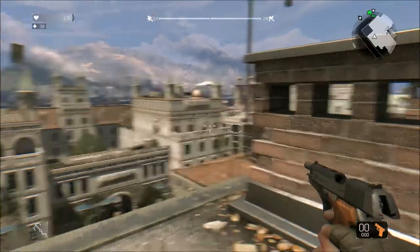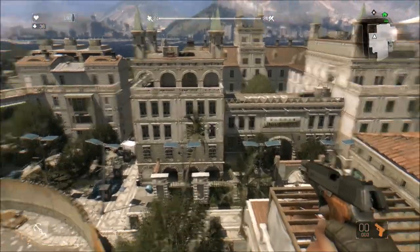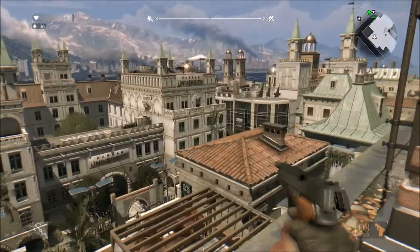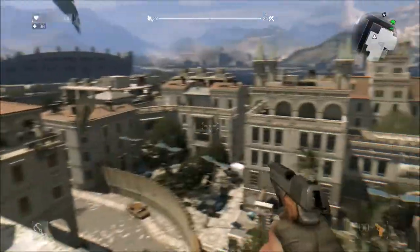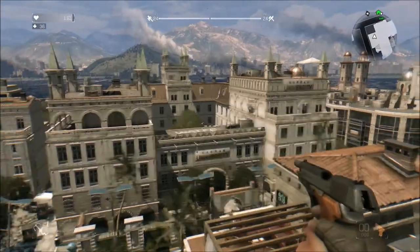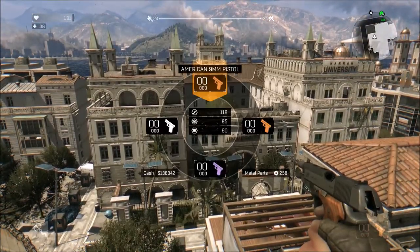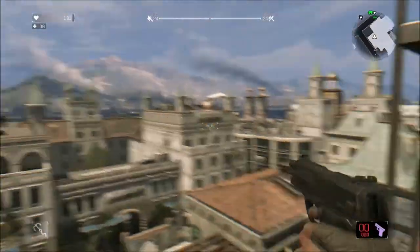Getting into the specific problems with certain guns - the American 9mm really doesn't have any problems other than the clicking and the plus-one issue. As you can see, the slide locks back on a full emptying of the clip and you can actually see down into the barrel, like you would be able to in real life. I'll show you how it's not supposed to look by moving on to the German 9mm pistol.